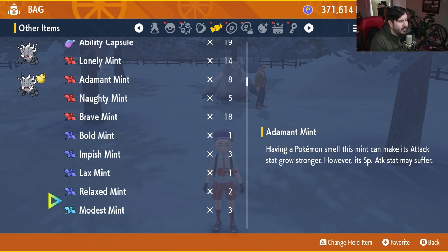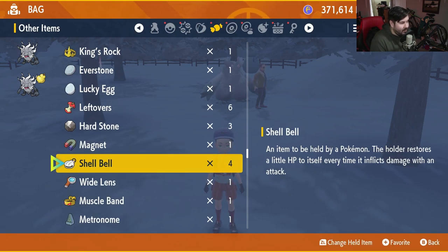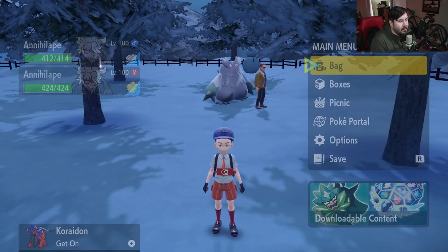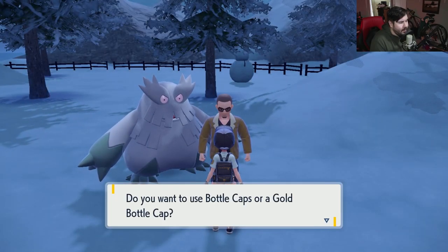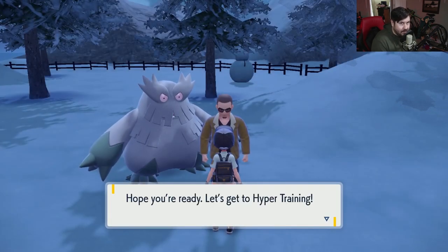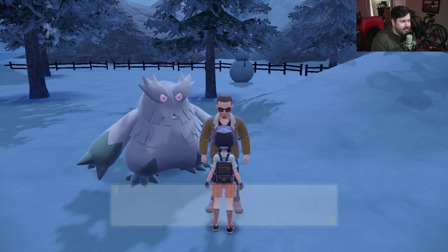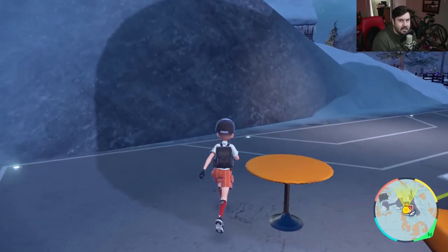While we're in the bag, let's give Annihilape his held item. Come all the way down and give him the Shell Bell to hold. Then we're going to go see our friend in the glasses and do some IV training. We're going to use our bottle caps — normal bottle caps — and we're going to train everything except Special Attack, because we are not a special attacker. Just like that, IV training is completely done, and our Annihilape is pretty well built.